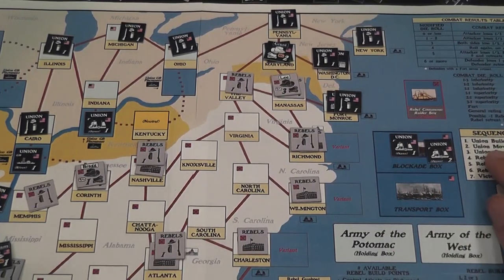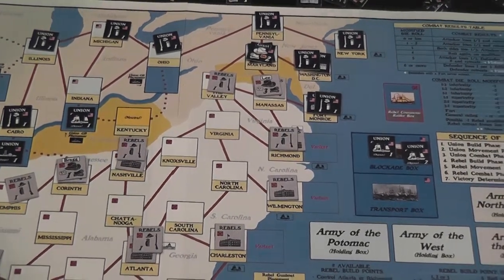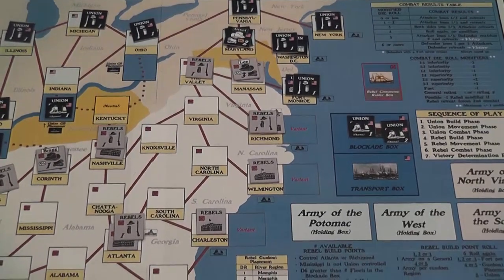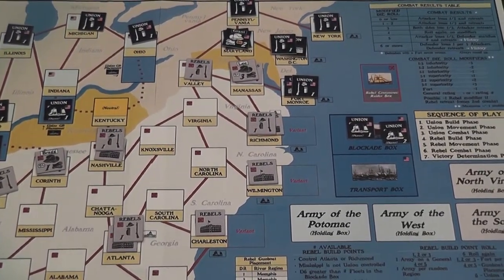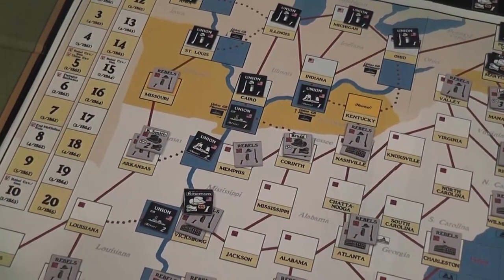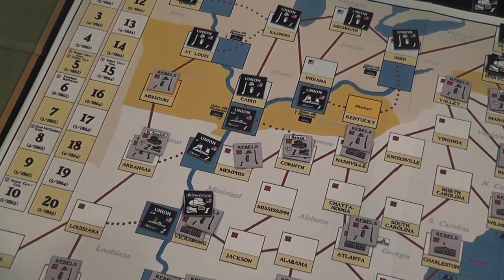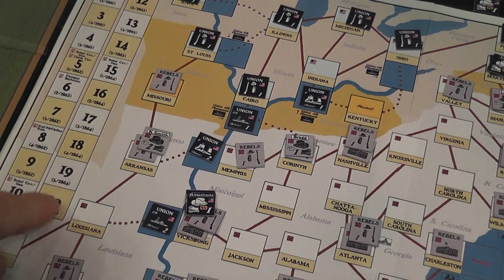That's the idea. During your phase, you build your own forces, then you move and resolve combat, then the Rebels build forces, move, and resolve combat — and it's as simple as that. Continue like this until either you're able to eliminate all build points of the opponent, or the opponents are able to win. One way they would do so is if turn 20 arrives and you haven't won the game yet.